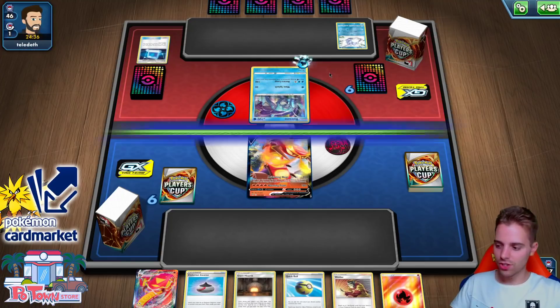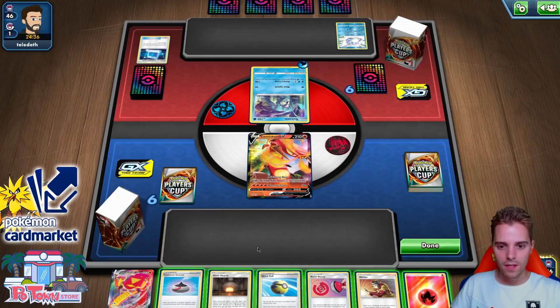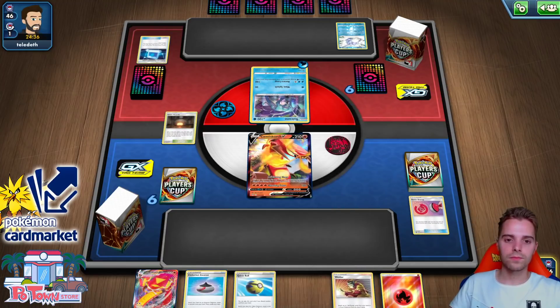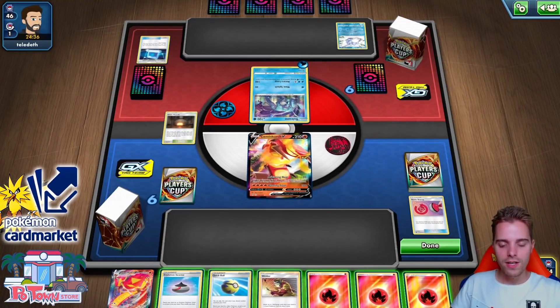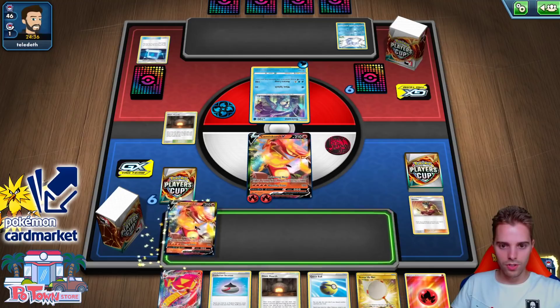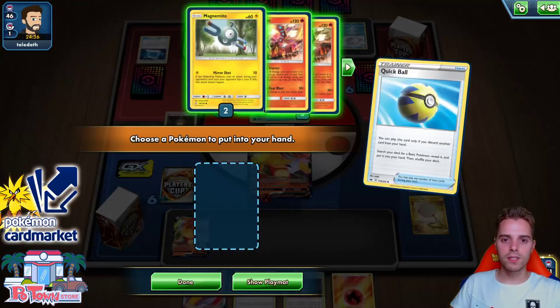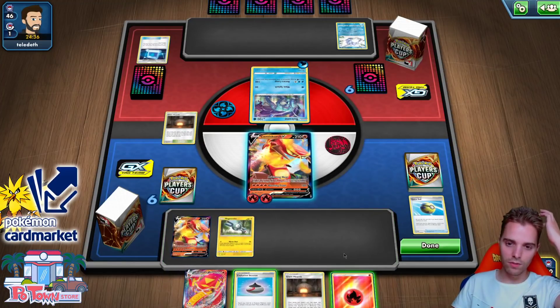Two decks facing up against each other. There is a Snom available - only one Snom. Will he be able to retreat, get energies, get all the good stuff? We use Giant Heart first, then Welder to get another Centiskorch - awesome. We use Quick Ball, finding ourselves Magnemite. Magnemite can then evolve into Magneton later and we should be good from there. Giant Heart gets the energies.